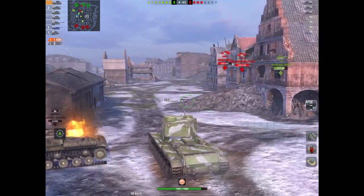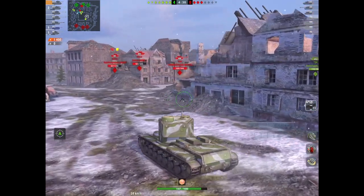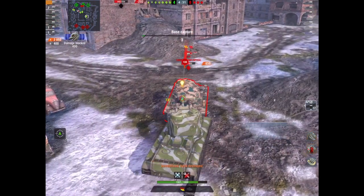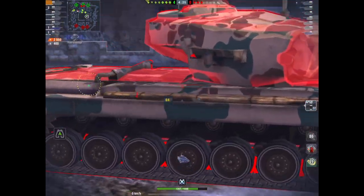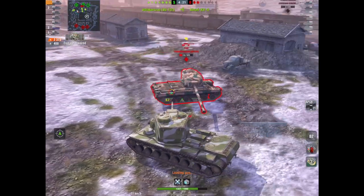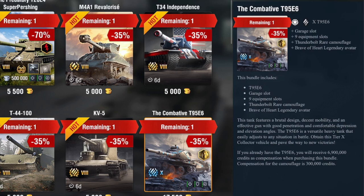Unlike the T34, you don't need to go hull-down — just make sure nobody comes around the back, because that's pretty paper thin. But it's a fantastic bouncer. Get up close and personal and you're smacking out a shedload of damage. If you know how to play slow heavies, this is a beautiful tank, well worth the look.